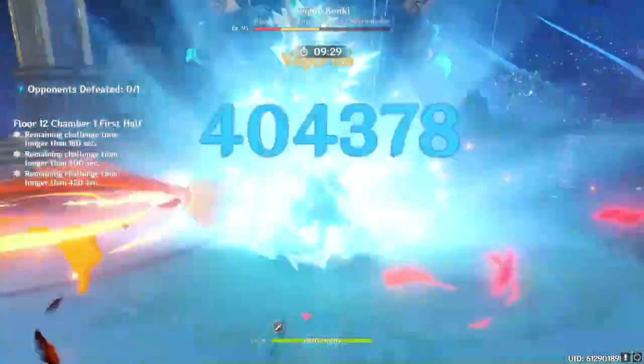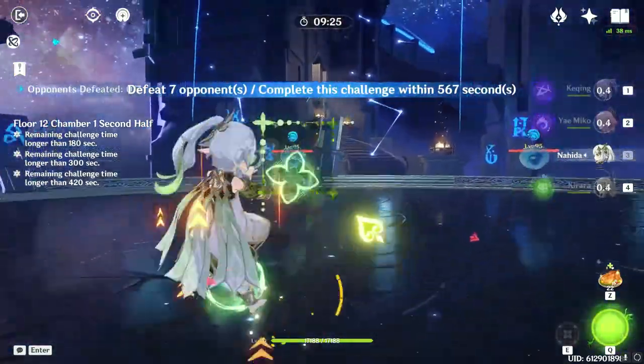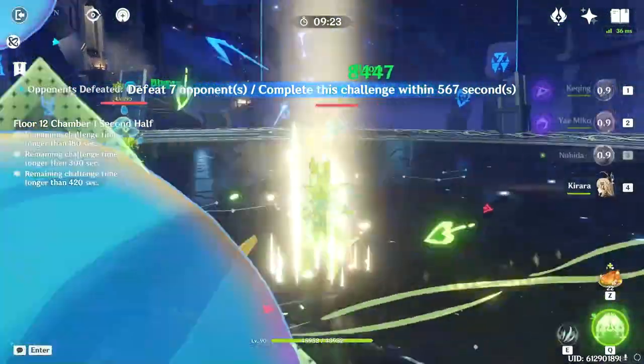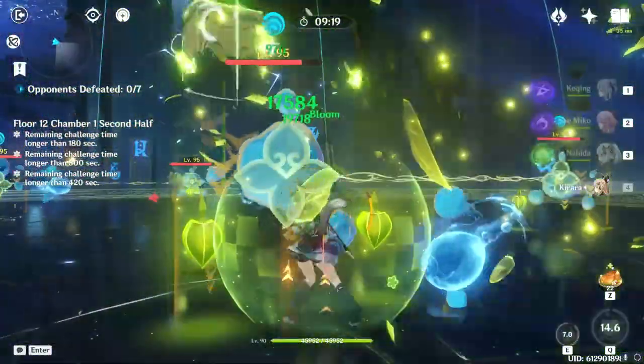That's the worst part with farming goblets. When you get a goblet, it's a 95% chance of being a main stat that you don't want, and when you finally get the one you do want, the substats are terrible. But then the next run you'll get a physical or geo cup that's 4-line double crit out of spite. Every time. Without fail. Rant over, next section.